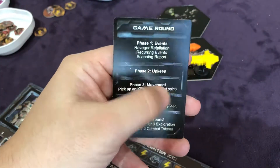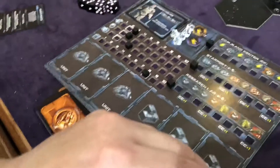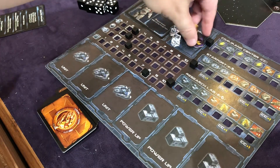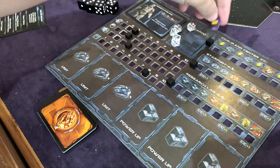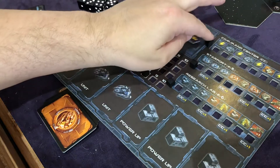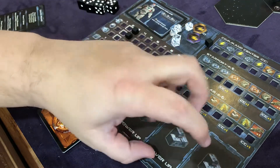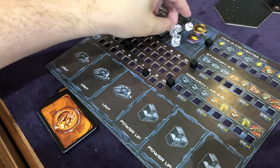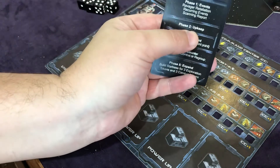That resolves the Scanning Report step. Now we go to Upkeep. With upkeep, we go back to our player board. If I had spent my activation tokens, I would, at this point in time, take them off my cards and put them back in my cargo — that does not happen until upkeep. It's very important that you understand: you don't get these back at the end of the round. You get them back during phase two of the next round.